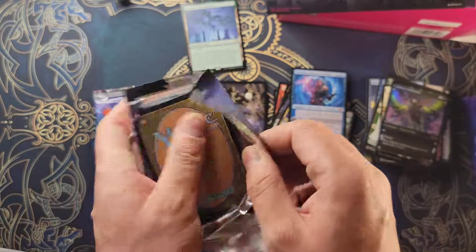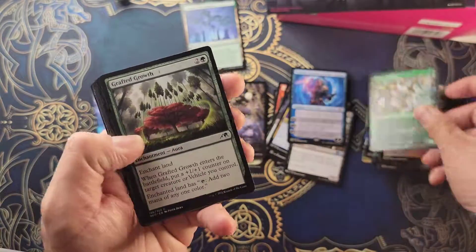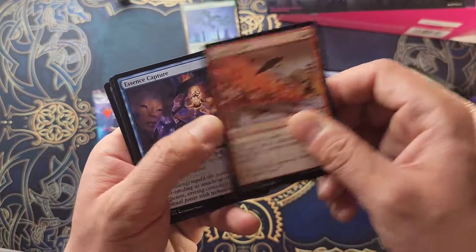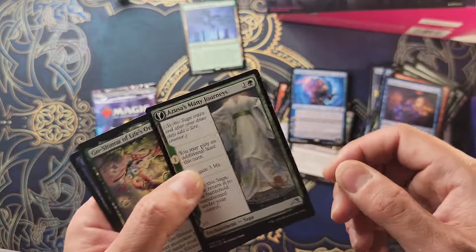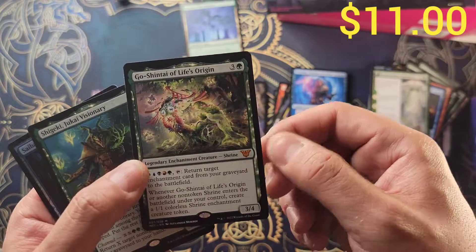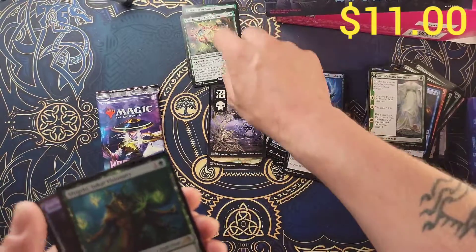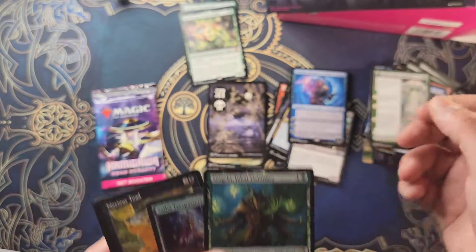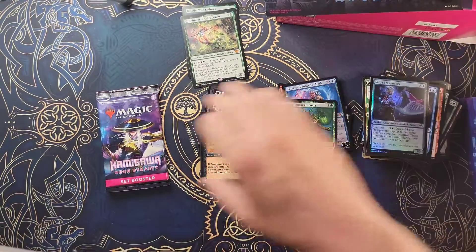I didn't think we were gonna hit it but we did! Art card, Cultivation, Renewal, Grove Archer, Seismic Wave, Essence Capture, Many Journeys — holy crap, no way! We got Go-Shintai of Life's Origin again! That's a three-mythic bundle, and we got Boseiju at the same time — look at that, very nice. We also got a Visionary with Trespass and a Noxious Toad from the list. Wow, this bundle is doing it good!